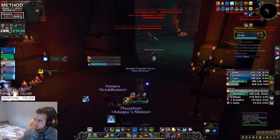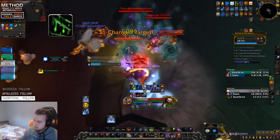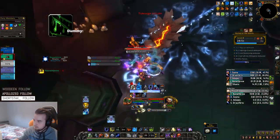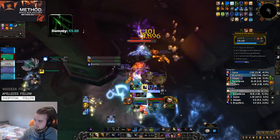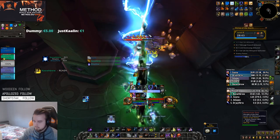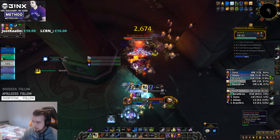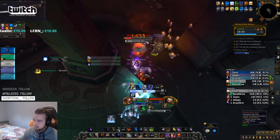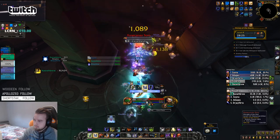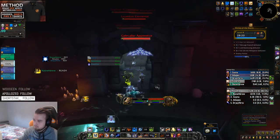The next mini boss is Runecarver Sorn, who only has two mechanics. He will place a Minor Reinforcement Ward that reduces damage taken by 75% for anyone who stands in it — this applies to enemies and allies alike, so make sure enemies are out of it and your allies are in it. Corfless is a targeted ability that does a massive amount of damage — you cannot survive this without the 75% damage reduction. As you can see right here, even with the reduction it brings you down pretty quickly. If this is targeted on you, make sure you stand in the rune or pop an immunity to survive.